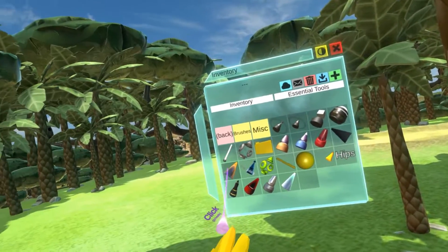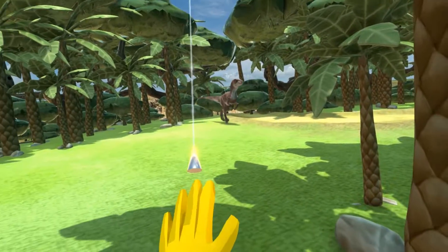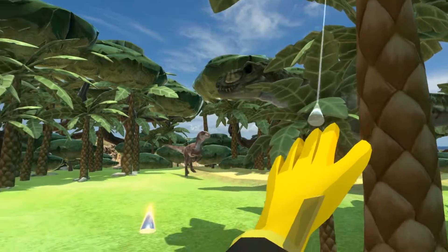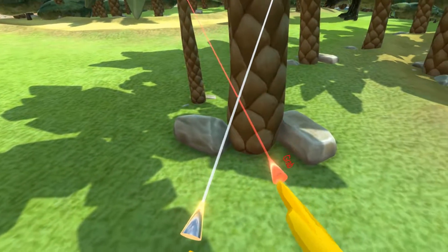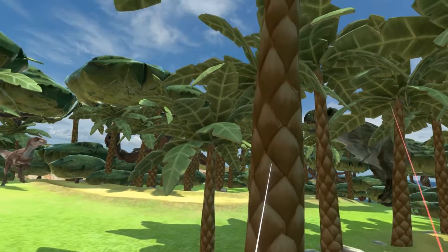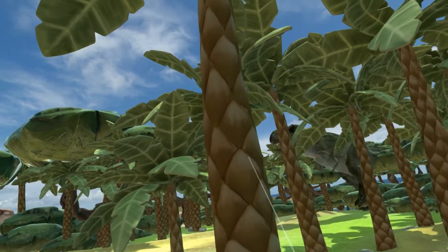There's another tool you can use to make objects non-grabable — it's the orange one. I'll open the menu again. This is called the grabbable setter. It has similar functionality but for grabbing. You click an object with the trigger to make it grabable, or use the secondary to make it non-grabable.